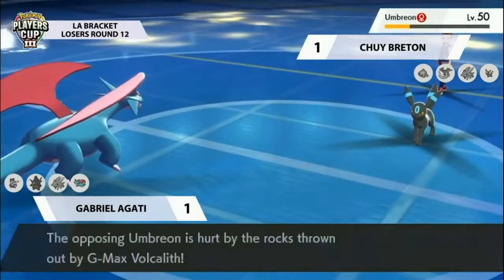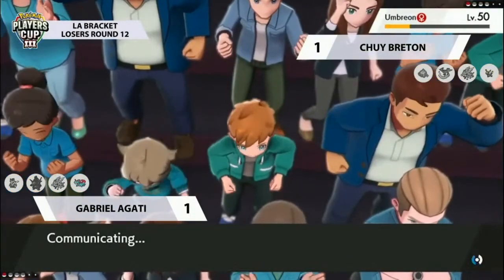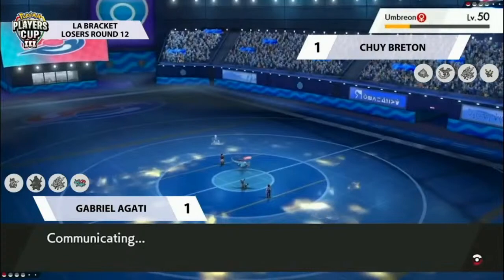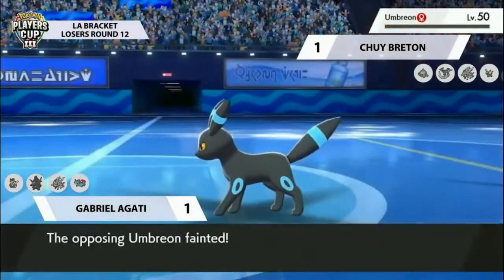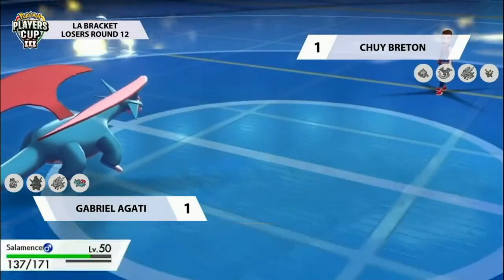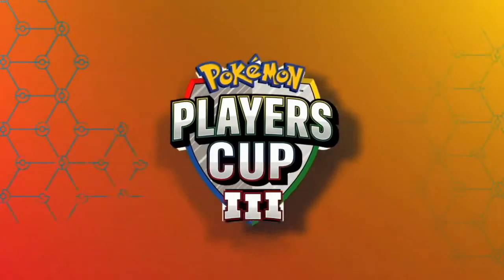The Outrage is going to be more than enough damage to pick up the knockout on Umbreon. It's a nice option: in situations like this, Outrage is the most powerful Dragon-type attack Salamence can utilize. It does pick a random target, so sometimes it's a little risky, but in a situation like this it doesn't matter — you've got the backing of that G-Max Volcalith residual damage to help pick up knockouts where you're not hitting. As we see Gabrielle in style with Salamence take the knockout on Umbreon and take the set 2-1. Absolutely phenomenal play — huge congratulations to Gabrielle Lagaty, who is going to continue in the competition!